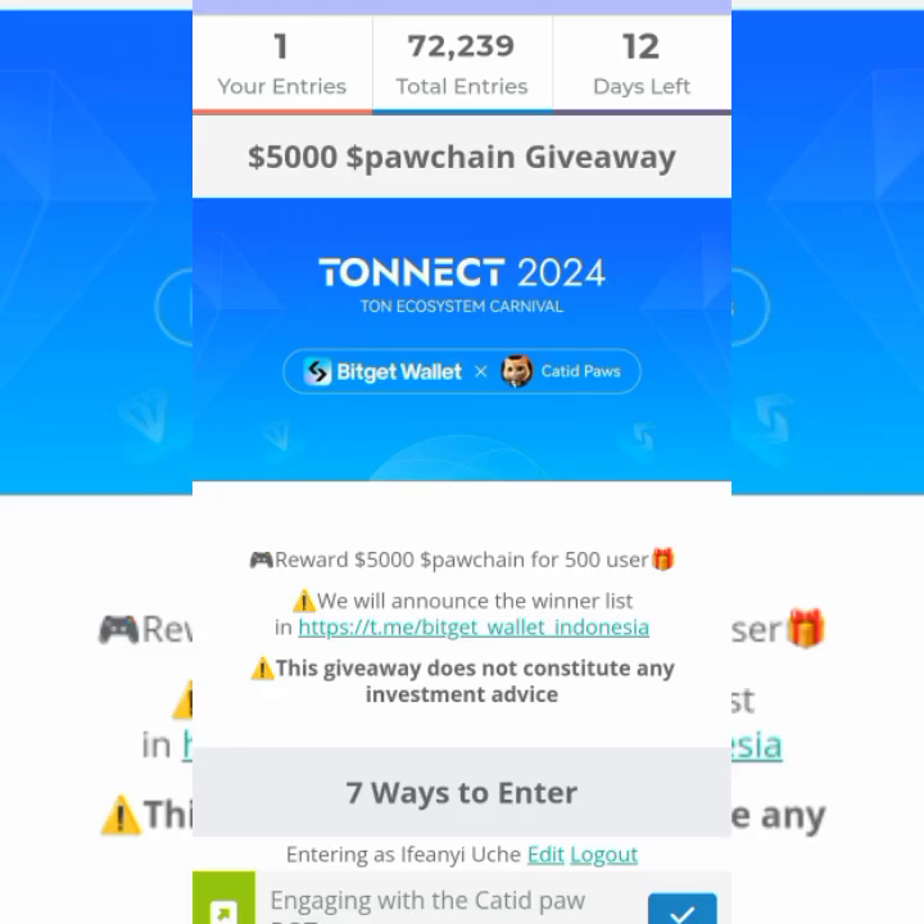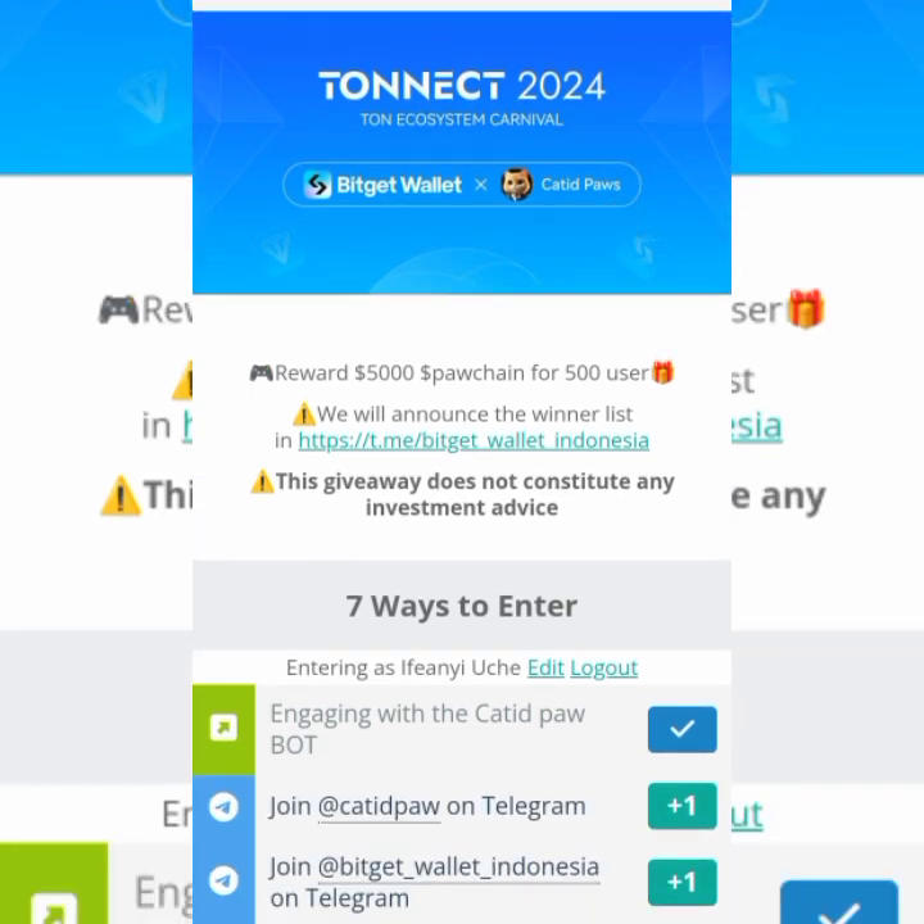Wait for it to open, and there you are. I've made my first entry. There are seven ways to enter. Let me read it: $5,000 Spawn Chain Giveaway, Tron Connect 2024, BitGet, Tron Ecosystem Carnival, BitGet Wallet, CatIDPaws. Now, if you're not playing CatIDPaws, I want to encourage and advise you to get on board.